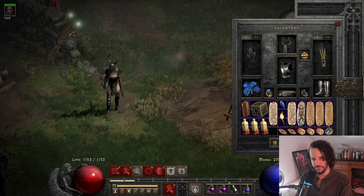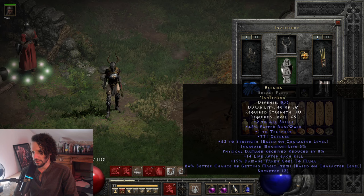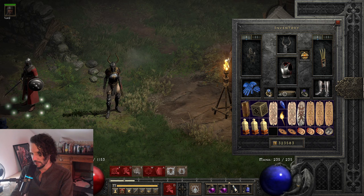So we have Enigma — the run walk, the strength. Everyone knows this item is absolutely ridiculous. Are they the best for every instance? No, but this one is kind of hard to beat. So I did make Enigma, made it in a breastplate. Our Assassin looks very cool with this type of armor. Love the look of that.